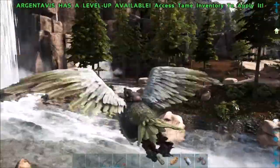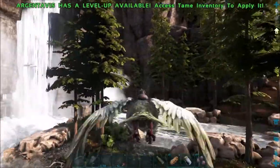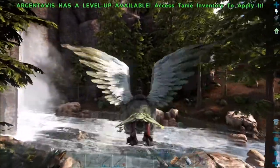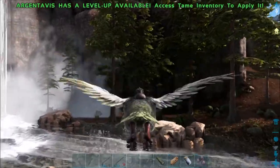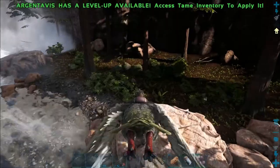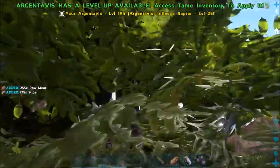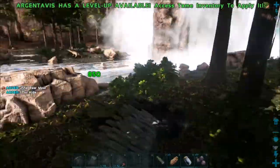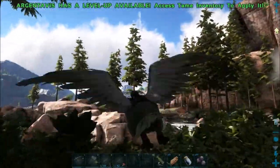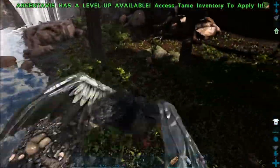It just so happens that I was flying around over here checking out all the dangerous dinos and there's a Doedicurus - or there was, hopefully it's still over here. Yes it's right here in front of me, which of course there's dangerous stuff like raptors and everything over here so I've got to be careful. But I'm going to try and tame this Doedicurus and hopefully I can get it.